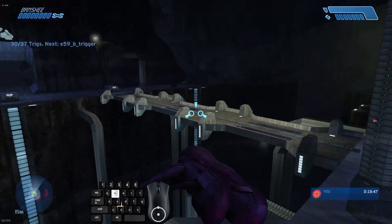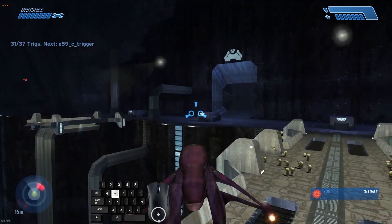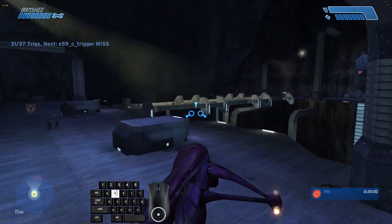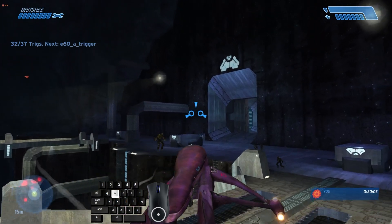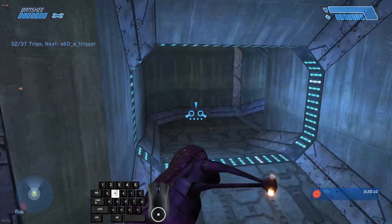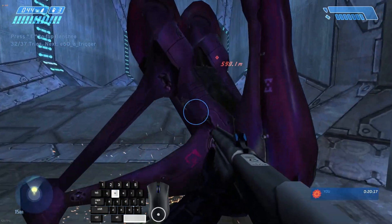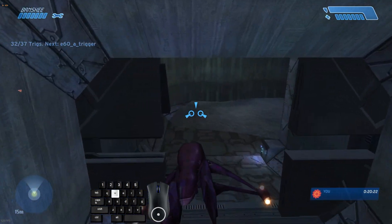Here's where routes are going to diverge for easy and legendary. I'm on legendary, so I'm going to hit this trigger here and then immediately fly over to this button. I'm going to hit the button, get back in, and that's going to start the door opening — go back and hit this second trigger and then fly through just like that. The reason is there's a rocket flood that spawns, plus a bunch of AR flood and other nastiness. On easy, you generally don't have to worry about it too much. Those are two different routes — on legendary, I recommend what you just saw me do.